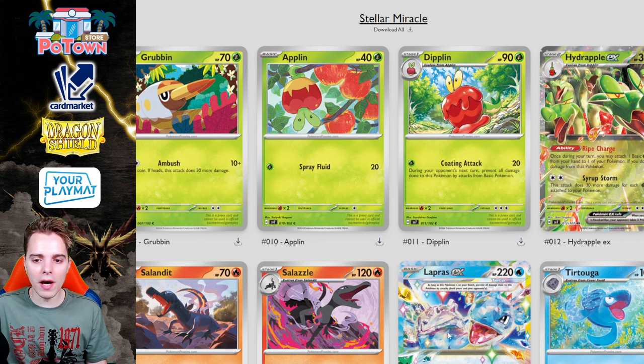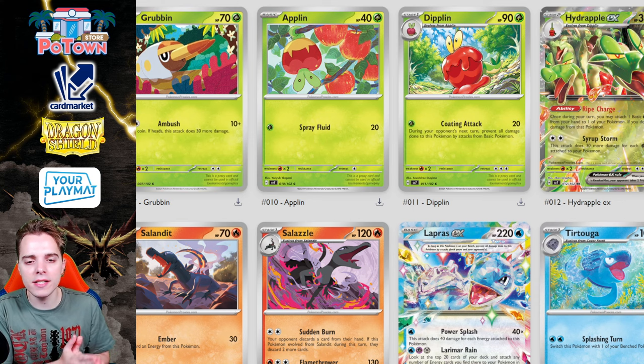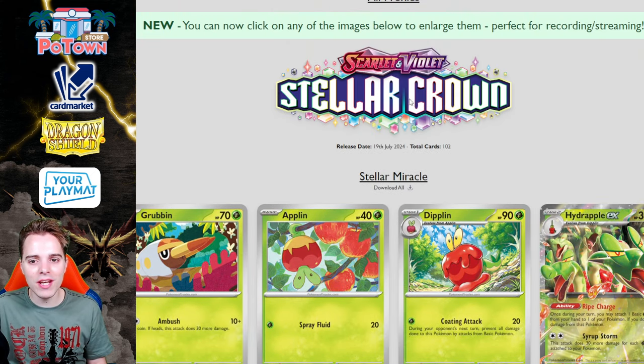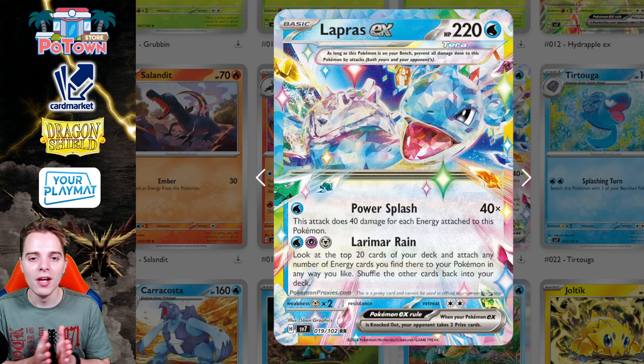We did talk about most of these cards already, so we're only going to be looking at the new cards. If you want to check them all out yourself, head over to pokemonproxies.com — it's also a cool way to check out English scans of cards not released yet. The Stellar Crown logo has also been revealed, which is looking super nice. The set will feature stellar Pokémon, for example this Lapras, which we covered before from the leaks. The artwork is just fantastic.